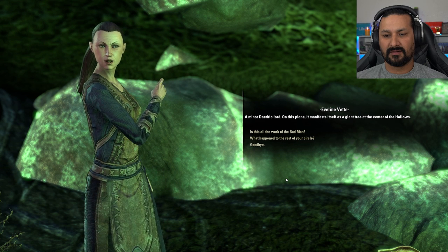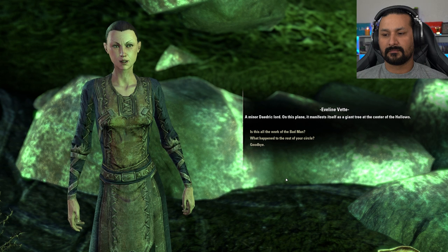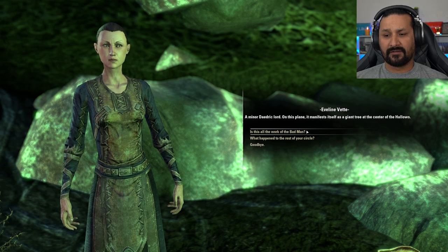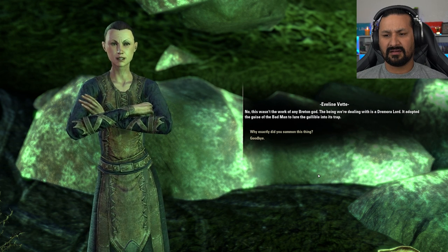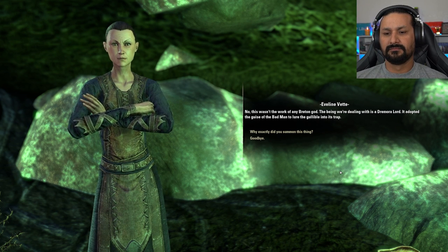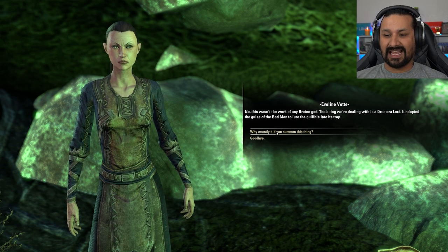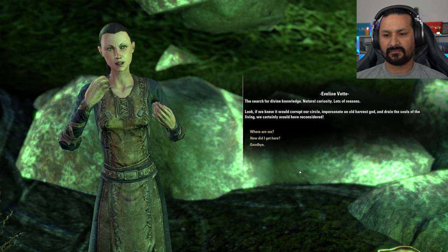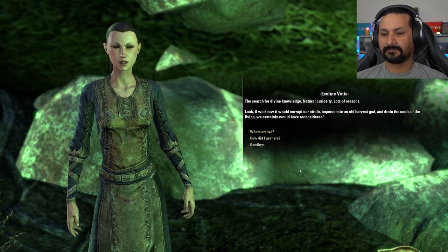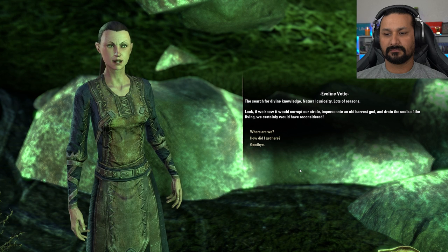Eveline explains what was summoned: a minor Daedric lord that manifests as a giant tree at the center of the Hollows. This wasn't the work of any Breton god — the being is a Dremora lord that adopted the guise of the Bad Man to lure the gullible into its trap. They summoned it out of a search for divine knowledge and natural curiosity, not knowing it would corrupt their circle, impersonate a harvest god, and drain the souls of the living.